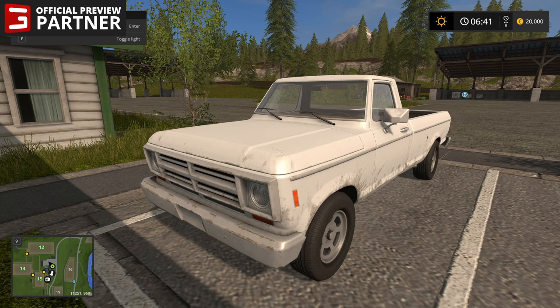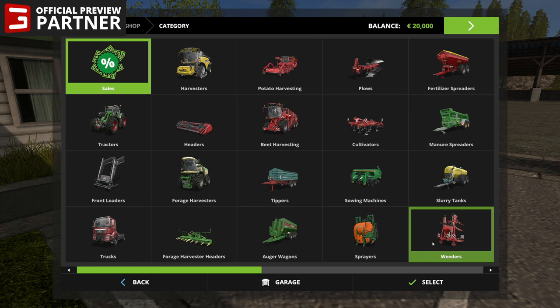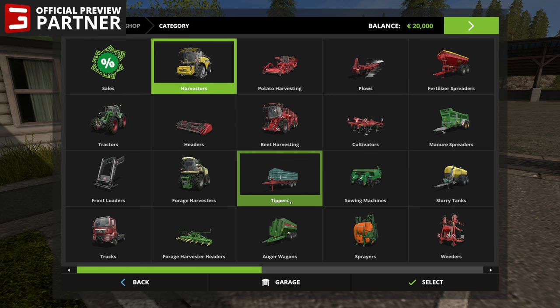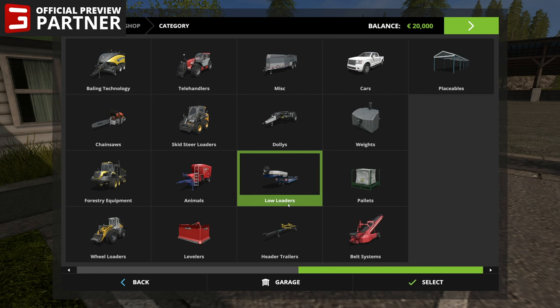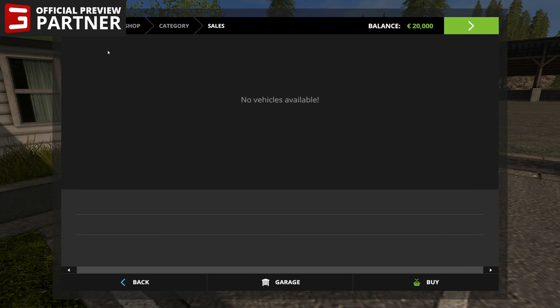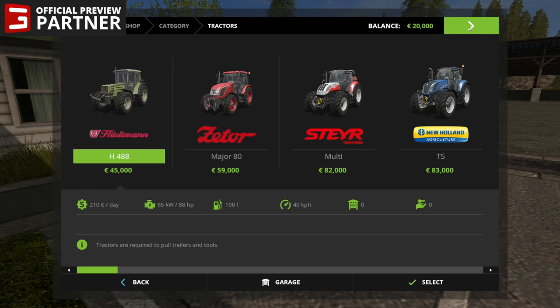There seems to be like two schools of thought on what type of truck this is — Ford slash Dodge — so if you know, post it in the description below. Without further ado, we will get into the shop. We've got basically harvesters — everything is on here — and I'm going to start off in the sales category and just go right down the line.